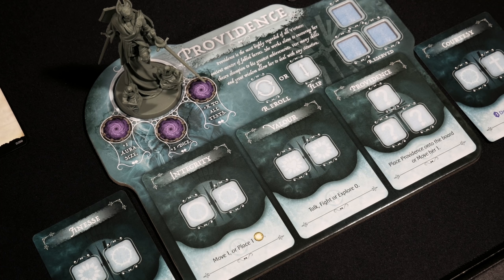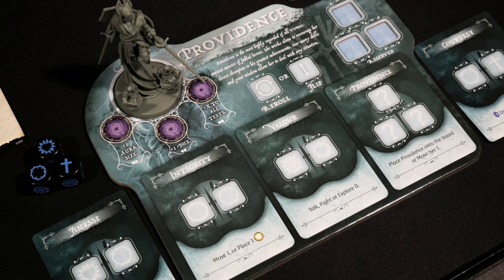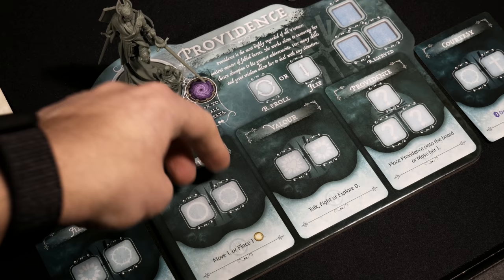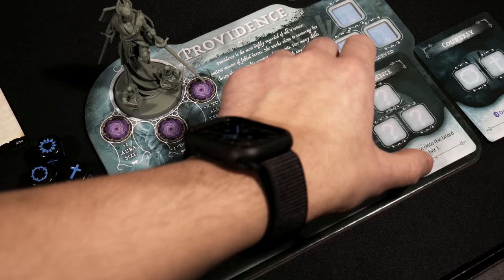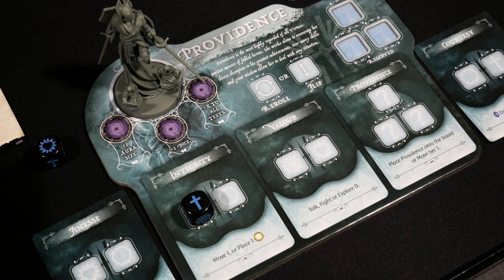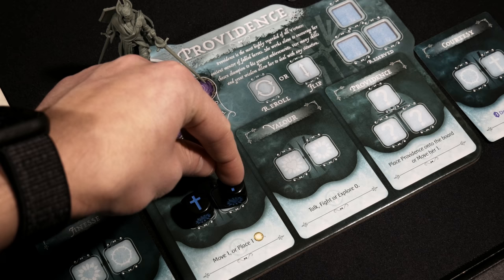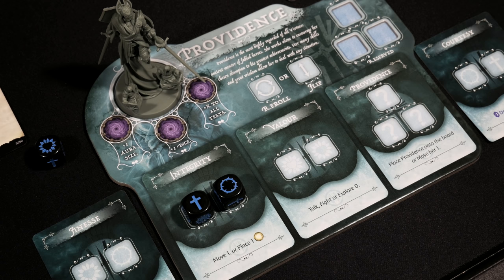The first thing to cover is the faith symbol — it appears on two sides of every die, and it acts as a wild. You're allowed to use one wild in a single action, but you cannot use two or more wilds inside the same action. So one wild can cover one slot, but you can't grab a second wild and use that too. This one wild is enough to satisfy pulling that action off.